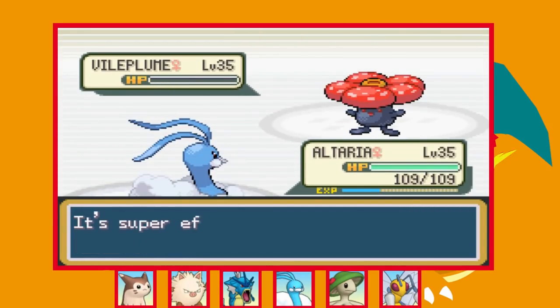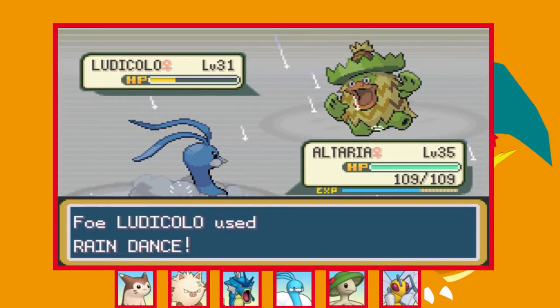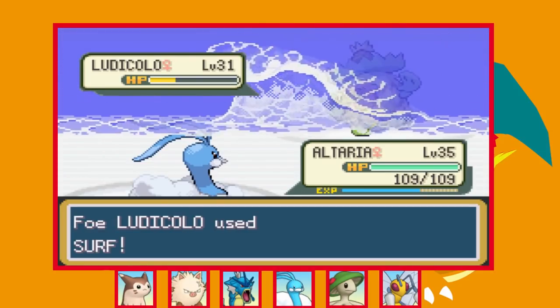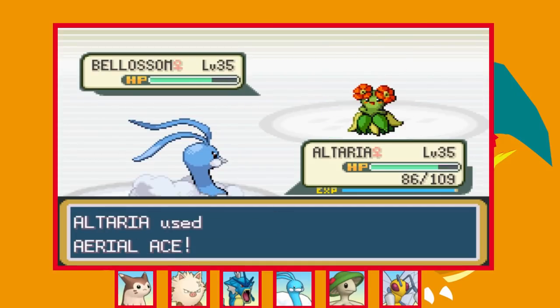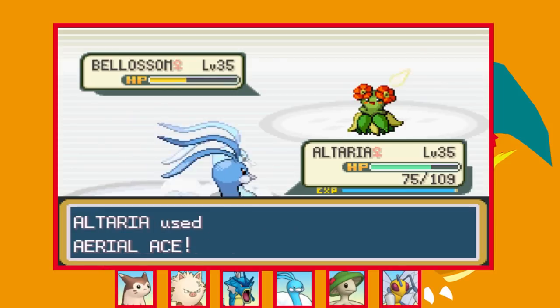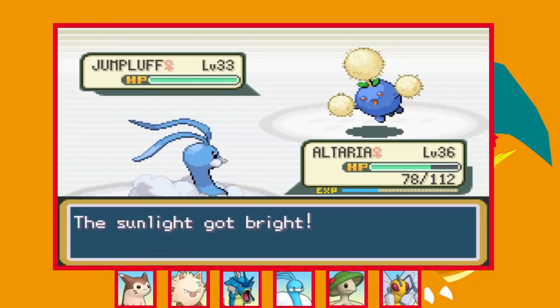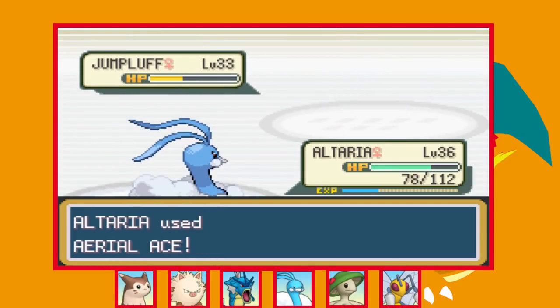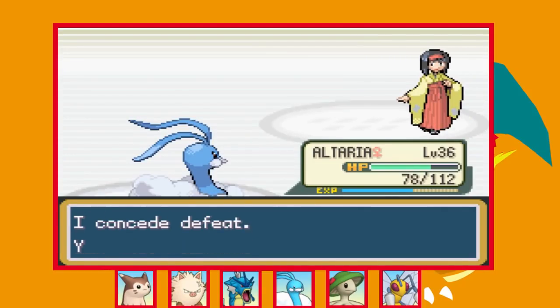Next is Ludicolo — Aerial Ace does well over half as she sets up rain. She's faster thanks to Swift Swim but Surf barely does any damage. One more hit takes it out. Blossom almost goes down to a single Aerial Ace thanks to a critical hit but hangs on with a sliver and uses Leaf Blade for small damage. She heals with a Hyper Potion but two more Aerial Aces finish her. Finally it's Jumpluff — she sets up Sunny Day as Aerial Ace does good damage, and then she outspeeds and uses Sleep Powder. But one more Aerial Ace is enough to KO and we've won the fourth badge.